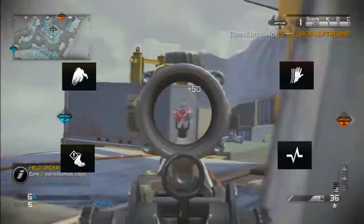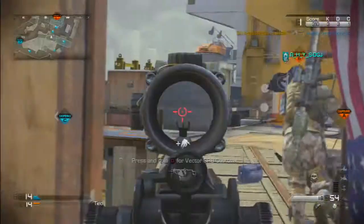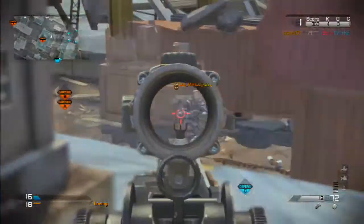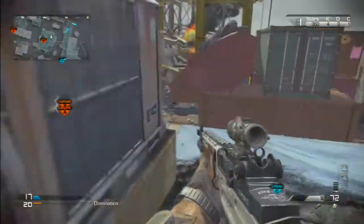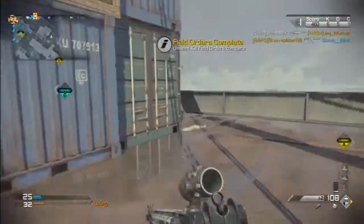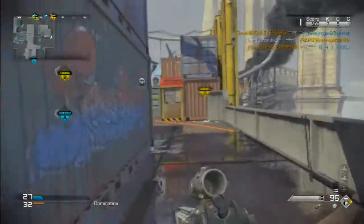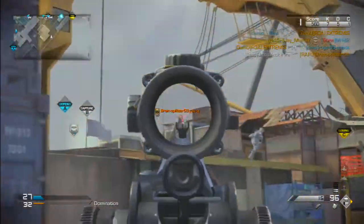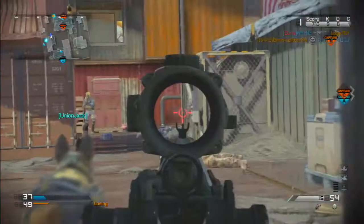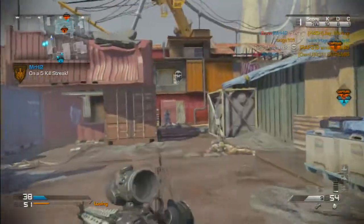For your secondary, you'll want to use the .44 Magnum with an ACOG scope. For your lethal, you will want to be using a grenade, and for your tactical, a concussion grenade. Perks: Sleight of Hand, Scavenger. Focus if you're using a Sniper Scope, Hardline. If you're not using a Sniper Scope and you're going for the 3-round burst, choose Amplify as you will hear enemy footsteps louder.